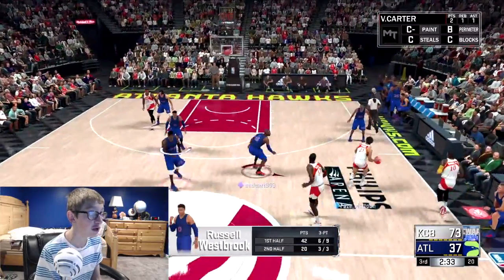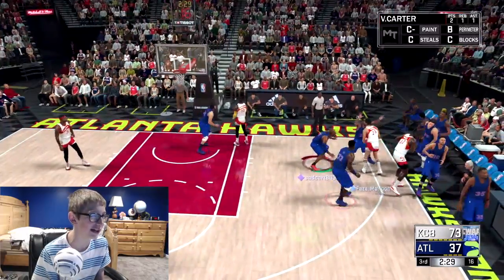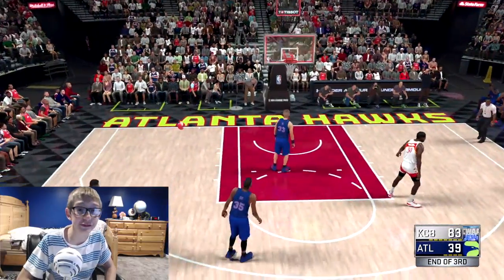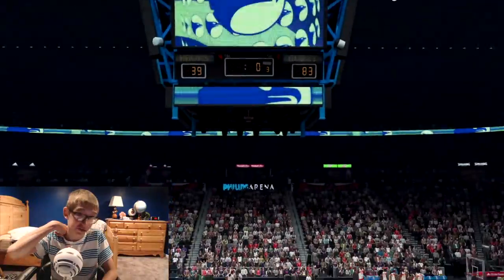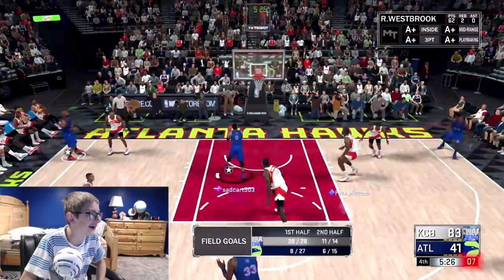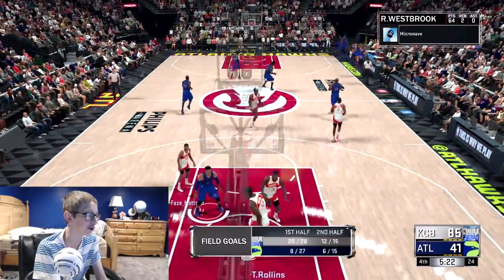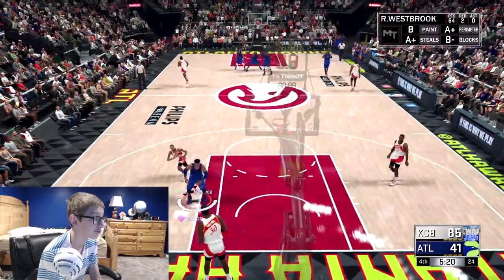Russell Westbrook for three — money! 62 points. We're going to bring the bench in so Westbrook can play the whole fourth quarter. We might actually drop 100 even though I doubt it. At the end of the third we're up 83 to 39, Russell Westbrook has almost 70 points. Right back to Westbrook — easy layup, amazing ball movement. I passed to Vince Carter, he passed it right back to Russell Westbrook cutting in, easy bucket.